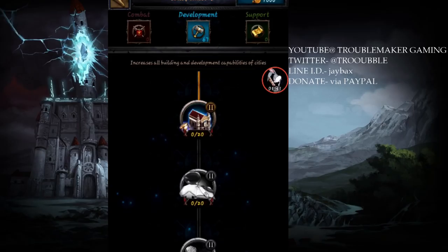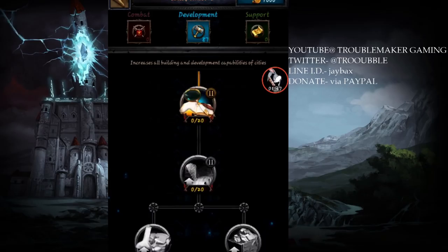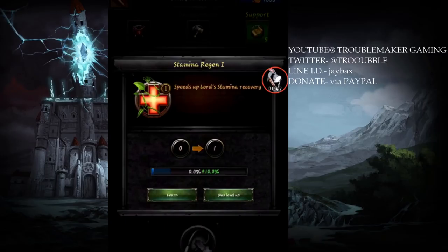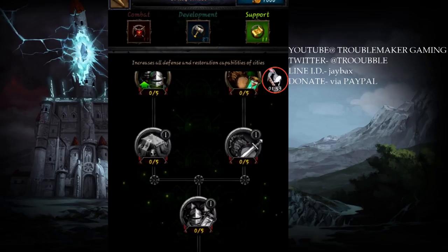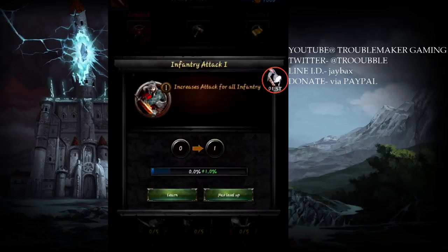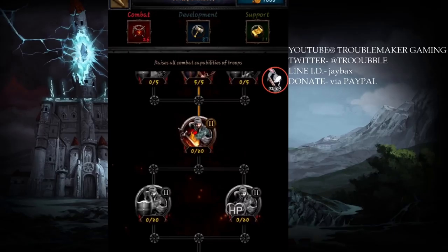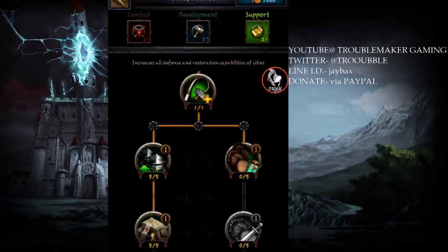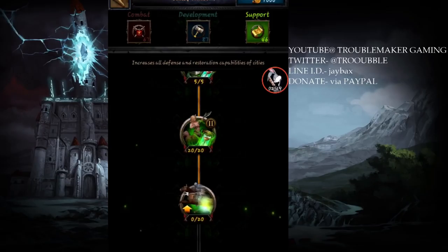For me, I went with double-purpose equipment — it helps with both science and research and building speed. That way I didn't have a ton of extra equipment laying around. Right here I'm putting my builder Bernard into building speed. As you see, I'm going to all of these skill points because getting down to the whip and the hammer will give you a little extra building time increase.